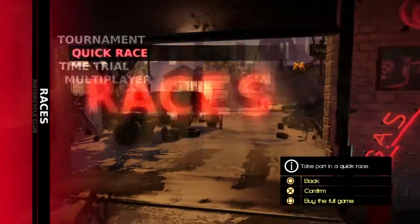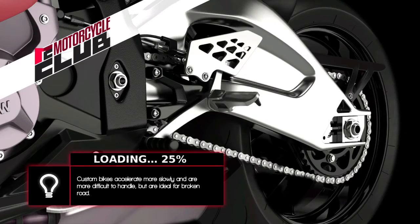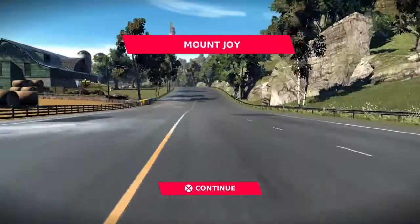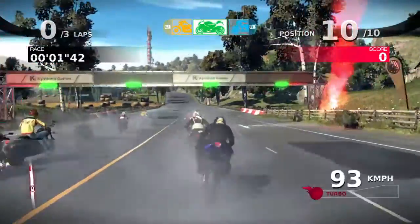Alright, let's go racing. I'll do five races. I'll start with Mount Joy first. I'll place at any position because I want to see how well I can do. The acceleration and deceleration buttons are, in all racing games now, R2 and L2 to accelerate and decelerate. Mount Joy is the first track. Let's see how we do.